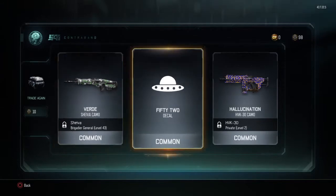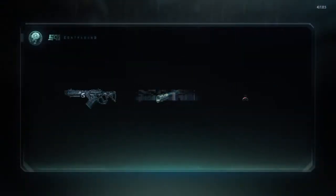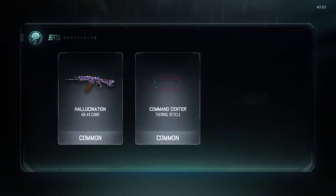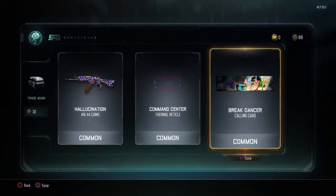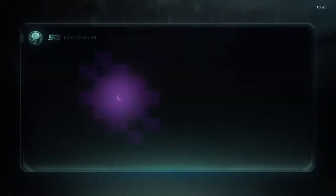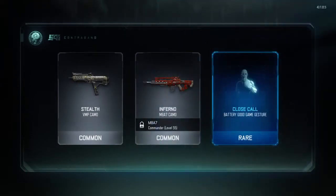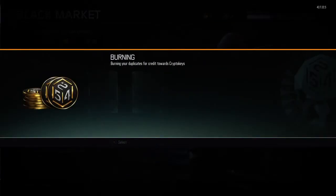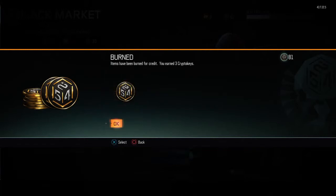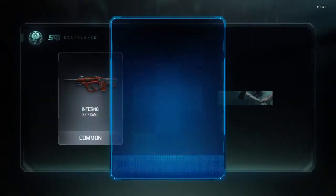I just got this Hallucination which is not too bad. Next one — Hallucination, nice! First time I got it on a KN44. I got this Ferminor and a calling card. Alright, next one — come on! Stealth, Inferno, Close Call — you know, I already got Inferno but I can burn it out for free, get two crypto keys. If you get the same camo you can actually burn them out, so that might give you a chance to get more.